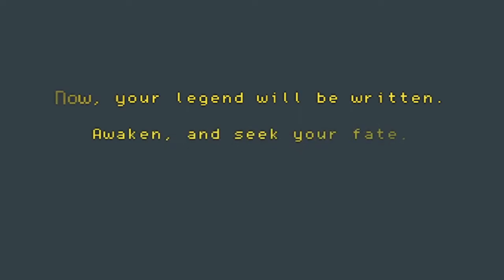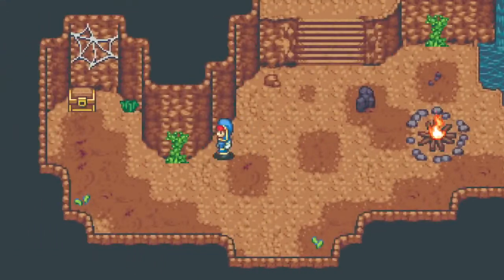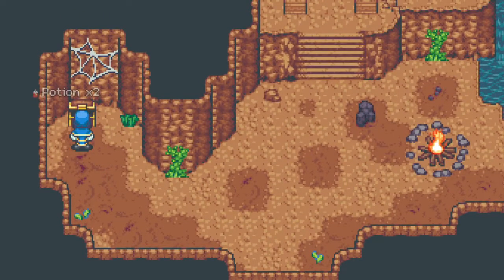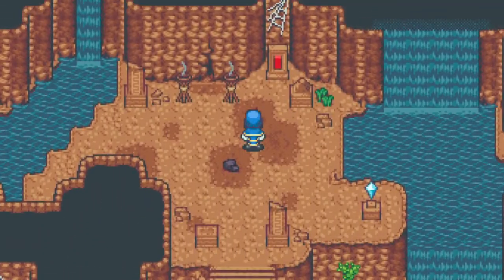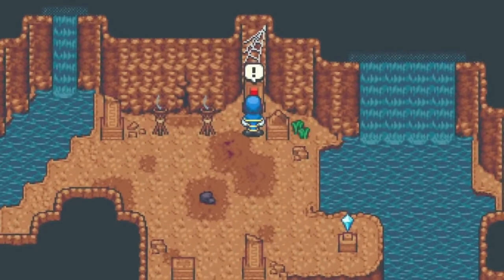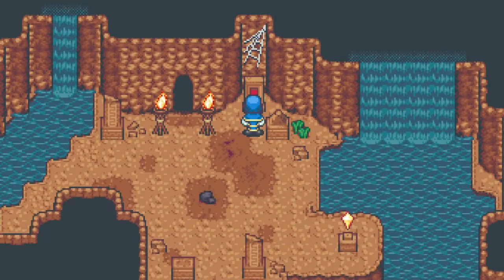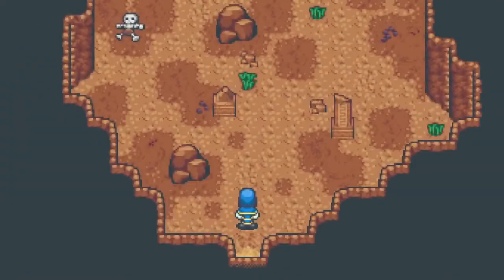Our legend will be written - awake and see your fate. We did do the little intro because I want to make sure that if you're just now getting into the game, you know the whole story - that's kind of what I did that for. There are a lot of items in this game. This is a very item-centric game and we'll be picking up a lot of items, probably shuffling through those items a lot to try to get the best ones, as well as to show you all the differences because there are so many ways to build your character.